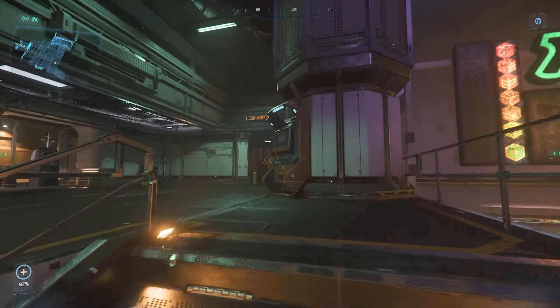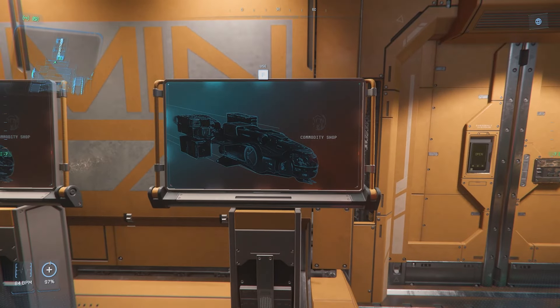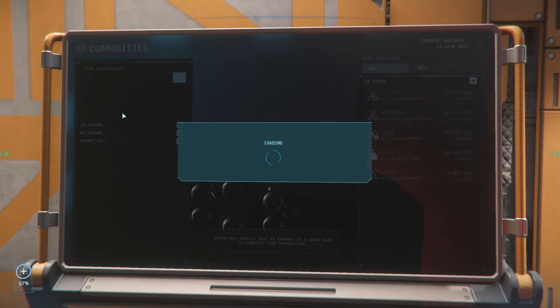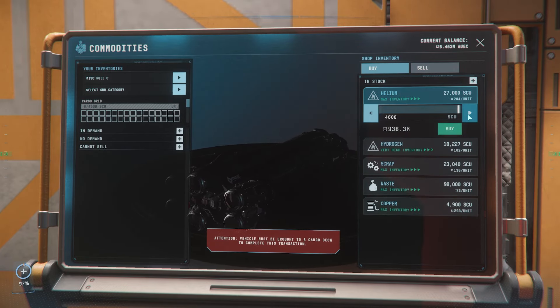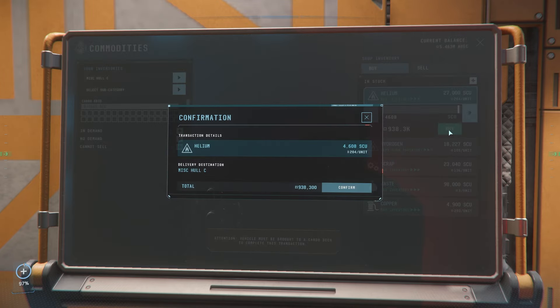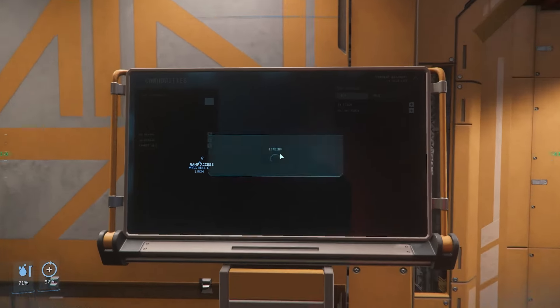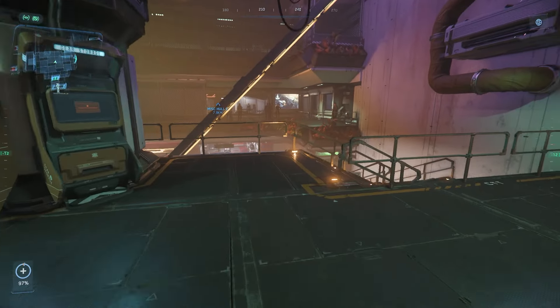Similar to other cargo ships, to get your cargo you first need to report to the station admin area and interact with a commodity kiosk. However, unlike with smaller ships, once you order your cargo you need to return to your Hull C and take it to a cargo deck to have it loaded. Sometimes the kiosks will hang at 'processing order' — generally if you wait a few seconds, back away from the kiosk, and then check on it again, you'll see that the cargo now indicates 'Transfer to cargo deck required' in orange text, meaning you're clear to proceed to the cargo deck.